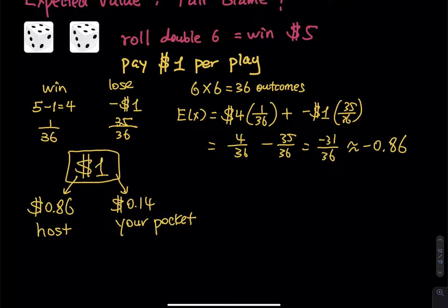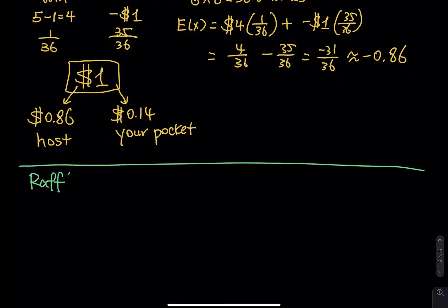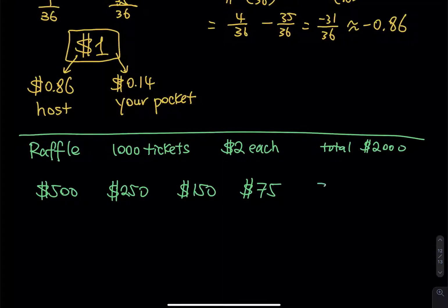Now let's look at a raffle ticket problem. Say there are one thousand tickets and you have to pay two dollars each, so the total worth is two thousand dollars. The prizes are: one ticket wins the jackpot of $500, one ticket wins $250, one ticket wins $150, one ticket wins $75, and the rest of the tickets win nothing.